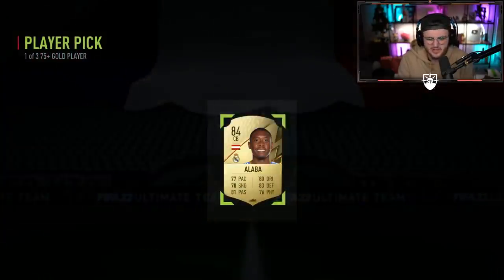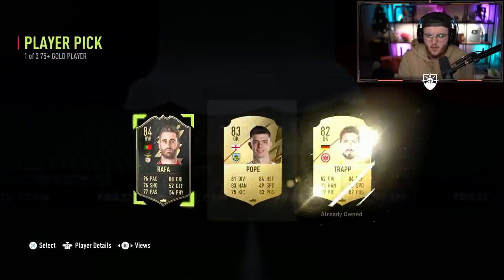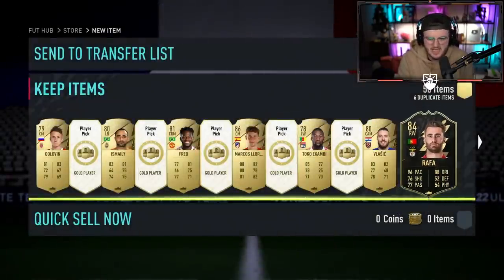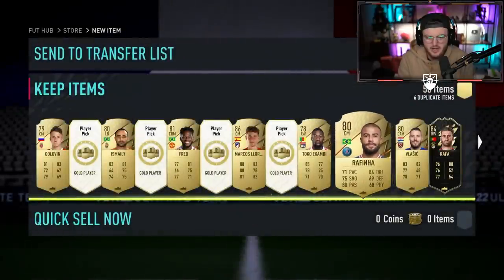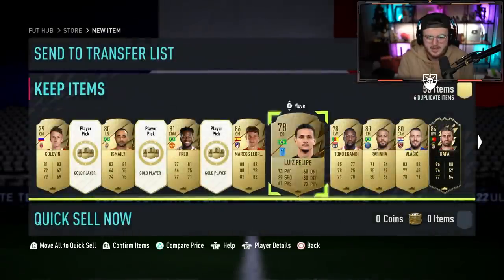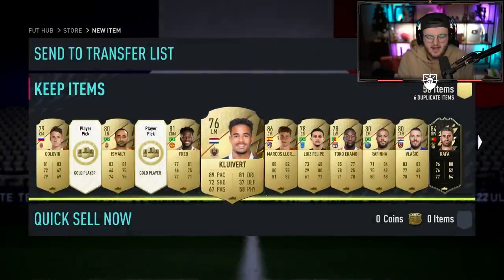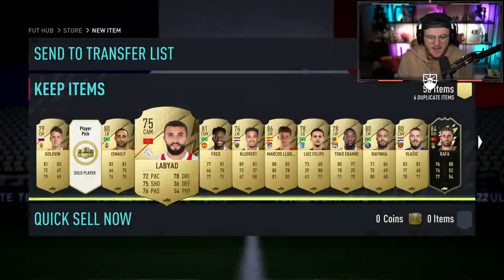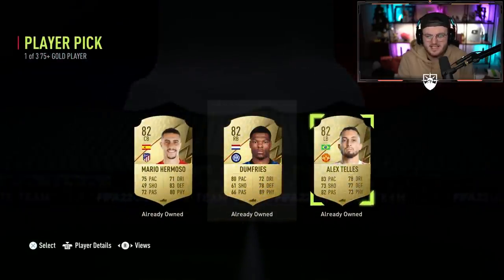Let me know in the comments who you think Anthony Martial goes to. Pick and choose — you don't have to comment everything. Inform Rafa — okay, this has definitely been a better set than the first 50. We've got about three or four player picks left. Will there be a Winter Wildcard in the last four? Giz a Winter Wildcard in one of the last player picks, please. And then the last player pick of the 100 player picks for Winter Wildcard is going to be Alex Tellez — the best left back in world football.